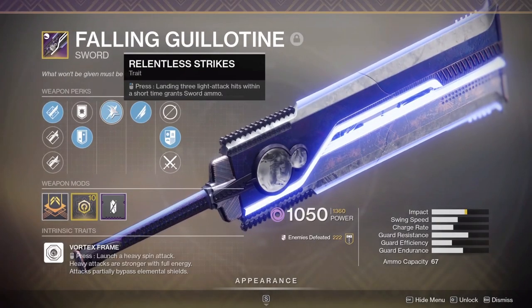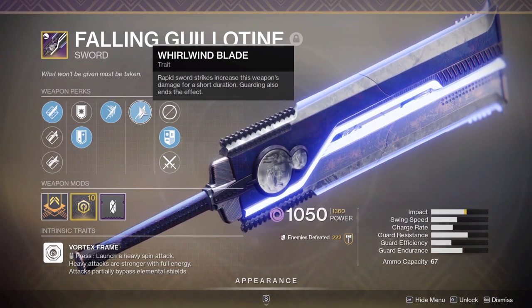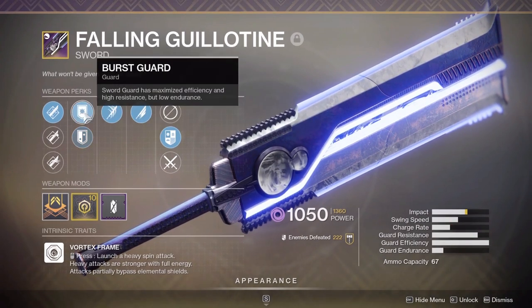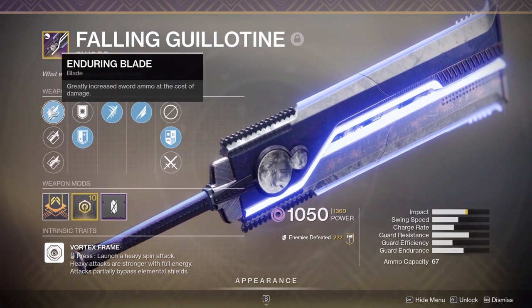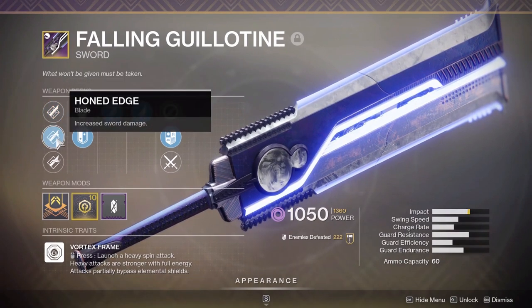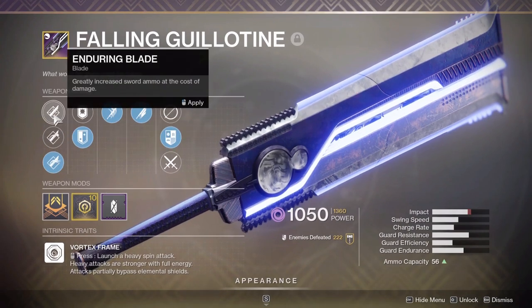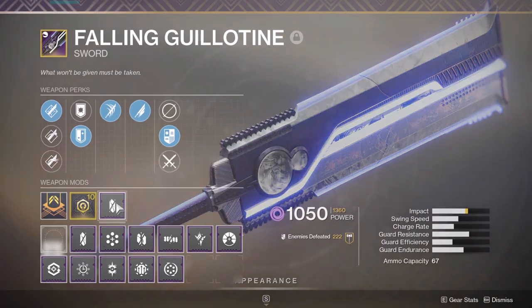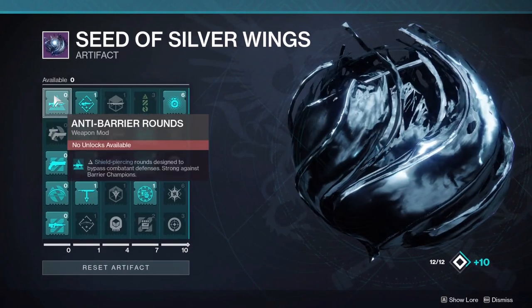The second thing you want is Falling Guillotine sword with Relentless Strikes and Whirlwind Blade — these two perks go really, really well together. Relentless Strikes give you ammo as you hit things with your light attack, and Whirlwind Blade increases damage as you hit consecutive light attacks. I got Swordmaster's Guard which increases charge rate. I have three edges: one with less damage but more ammo, one straight damage, and one with less ammo but more damage. I'm running boss spec because it's my main boss DPS weapon.